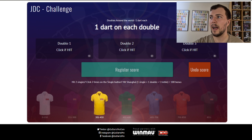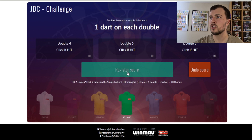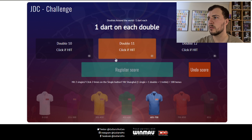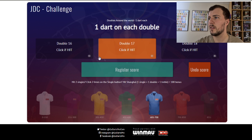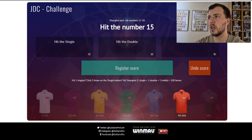Then you've got one dart at each double. So you go for double one, then double two, then double three. If you hit the double, you click what you hit. If you hit all three, you click all three. If you just hit one of them, you click just one of them, then hit register score. If you don't hit any of them, just hit register score. After you're done with the doubles, you go for the bullseye, and then you go back to the Shanghai numbers like you were before — start at 15 but you go up to 20 this time.